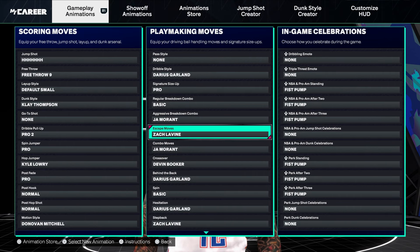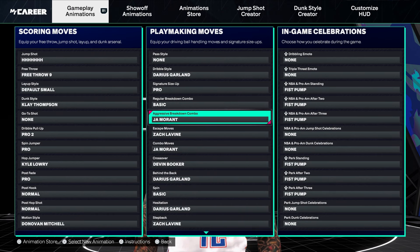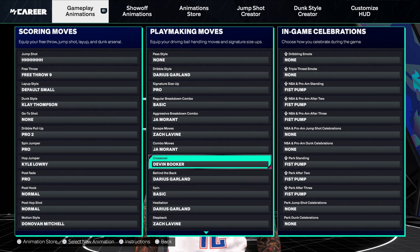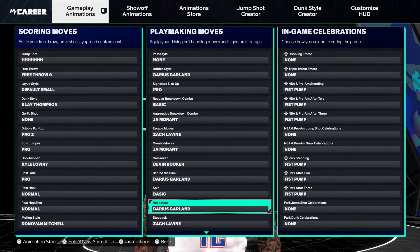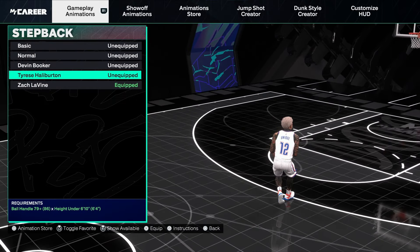Escape moves, you'd want Curry but I can't get it on this build, so Zach Levine's escape moves are the best for an 86 ball handle. You still get Darius Garland dribble style. Pro signature size up is still very good. Ja Morant aggressive breakdown, D-Book crossover — that's always gonna be great. Behind the Back is Darius Garland since you can't get Trae Young. Darius Garland hesitation for that quick stop. Step back is Zach Levine or Tyrese Halliburton — I use Zach Levine.